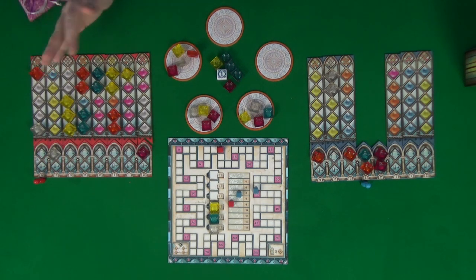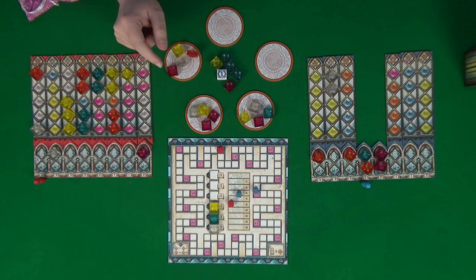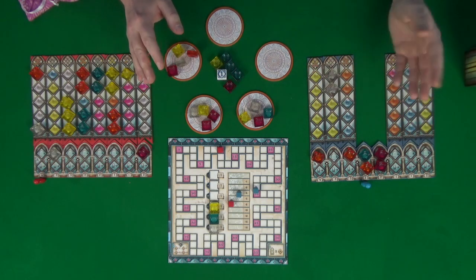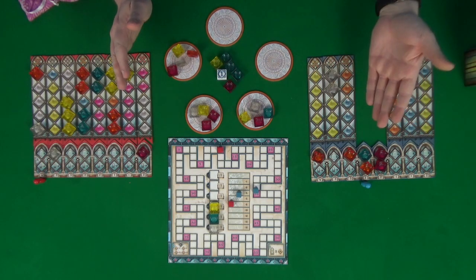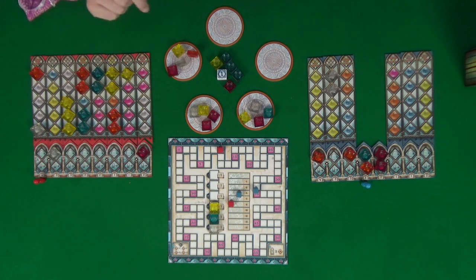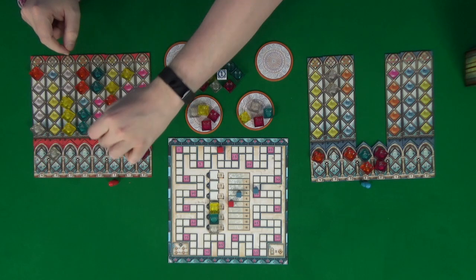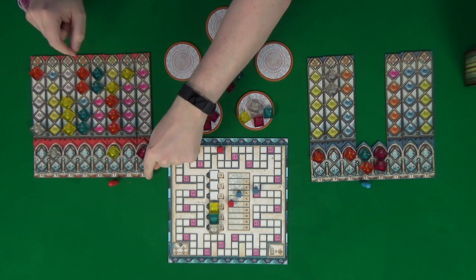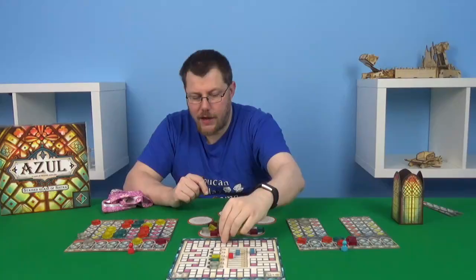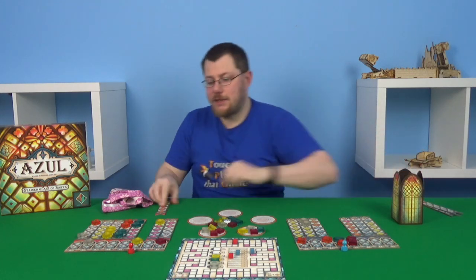They want to score some of these ones that will get them bonus points. The ideal one would need two clear, so we'll wait for some clear to go in — I can't place any more clear so I won't be taking them. They want to get an orange for here, and there is one single orange, so they're going to do that. That completes that pane, giving them two bonus points plus one is three, plus two is five — taking them to 15. Everything flips over.